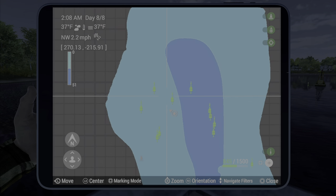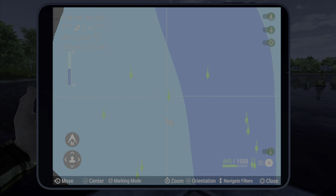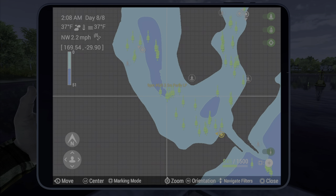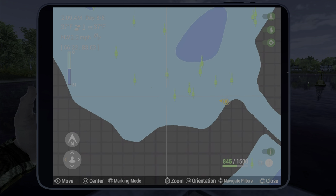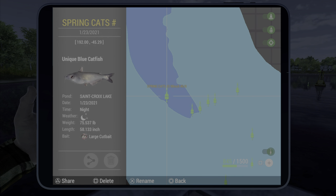Right off the dock here — let's see if I can get the coordinates — there we go: 262, negative 211. And then the second spot I would use is 56 and 88, and then the middle of the lake here at 192, negative 45.